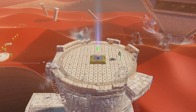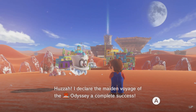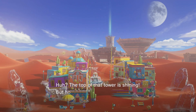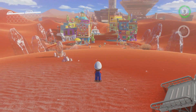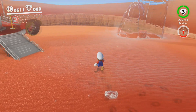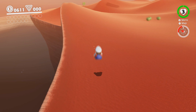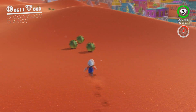But yeah, this is the Sand Kingdom. The Sand Kingdom's huge, by the way — this is one of the bigger kingdoms of the game. The Odyssey's maiden voyage is declared a success, but it's so cold! I thought deserts were supposed to be hot. The top of that tower is shining — could it be a power moon? So things are getting kind of chilly in the Desert Kingdom for some reason. This kingdom is really, really big and you'll have to explore quite a bit of it if you want to find and get everything.